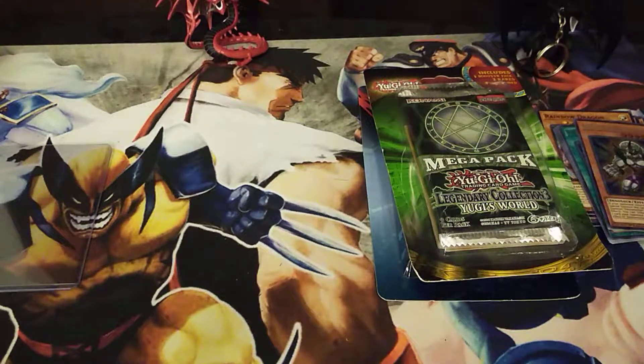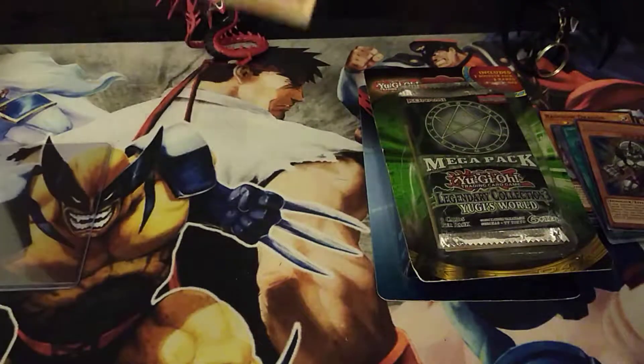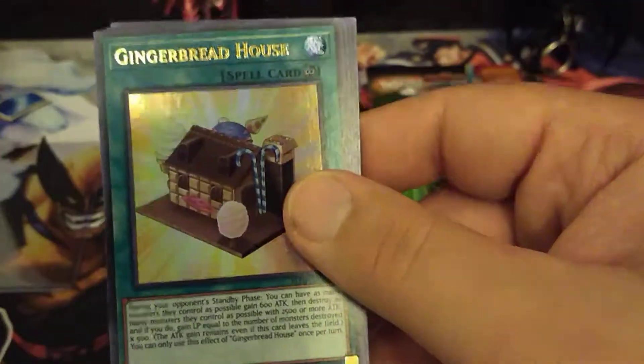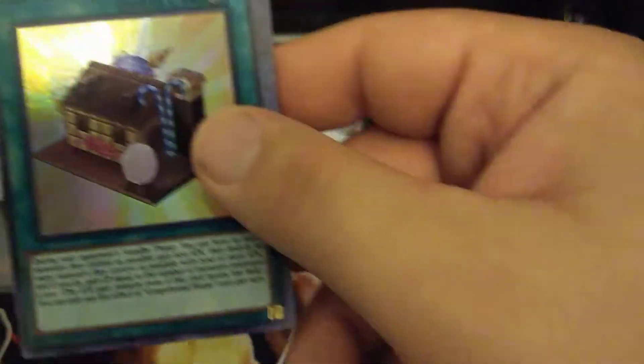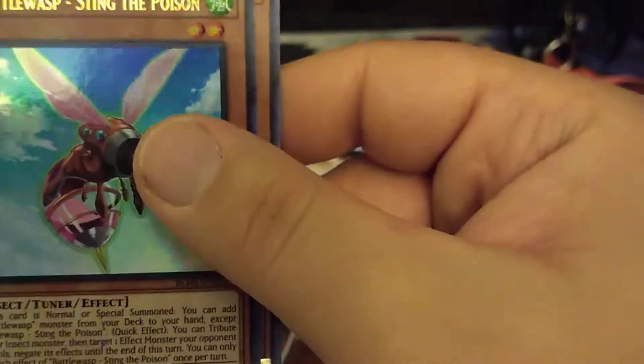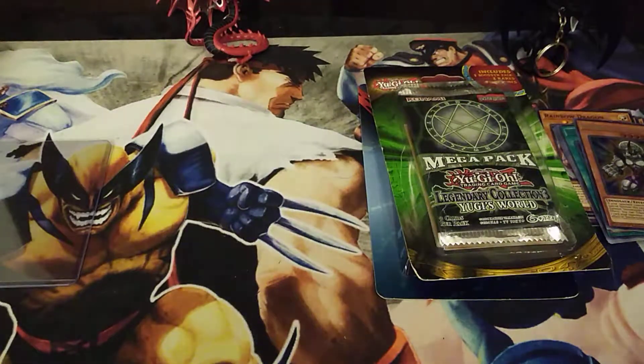Next pack. For our Secret Rare we have an Avidred Savior. Gingerbread House — that's cool, I think that's a Leon Von Schroeder card — Shoulda Hedgehog, a Battle Wasp Sting the Poison, and then we have a Fortune Fairy Inn. So I guess we got okay pulls.